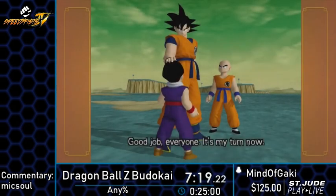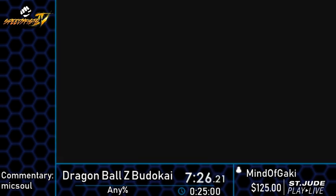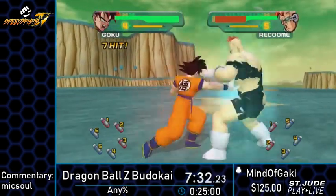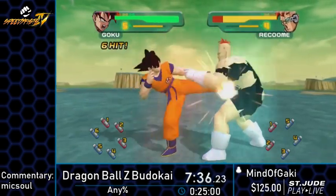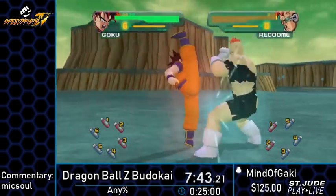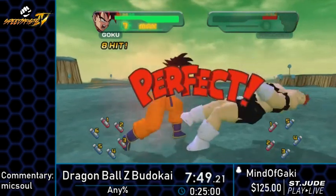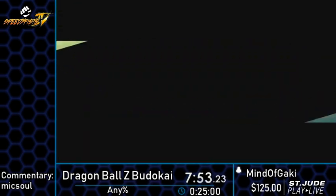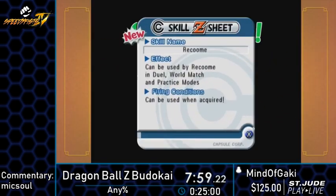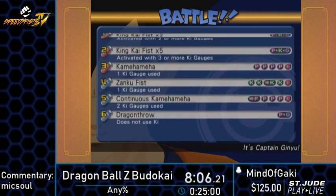Freeza Saga. An interesting fact about the HD collection: isn't there like two or three different versions technically? Two of them — or one of them — you have both the Japanese and English voices. But in the English edition you don't get that, you just get English. In the European version you can get only Japanese on Budokai 1, but in Budokai 3 I'm pretty sure every version can choose which one they want to use.